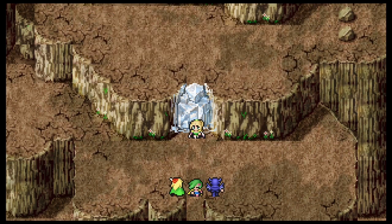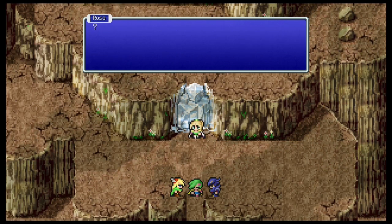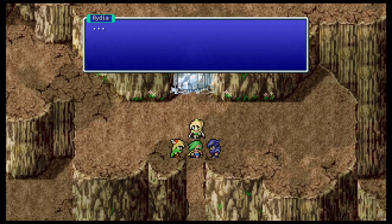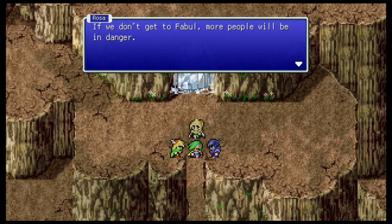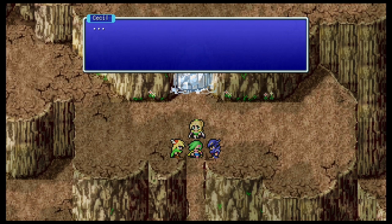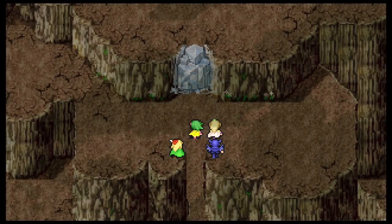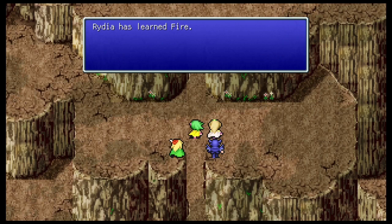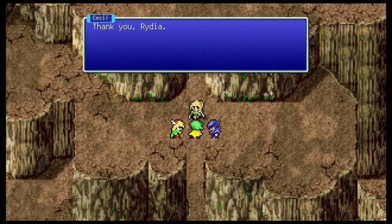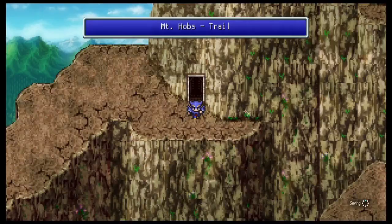Now we're kind of confronted with an ice wall here, and Rosa wants Rydia to use fire. Cecil kind of burnt down her entire town, so you can understand why Rydia hates fire. Rosa is going to try her hardest to coax Rydia into at least trying it, so that more people don't have their town blown up. Rydia's actually going to have an attempt - three cheers for Rydia. It is actually really convenient that Rydia has learned fire, because this area is actually crawling with the undead.